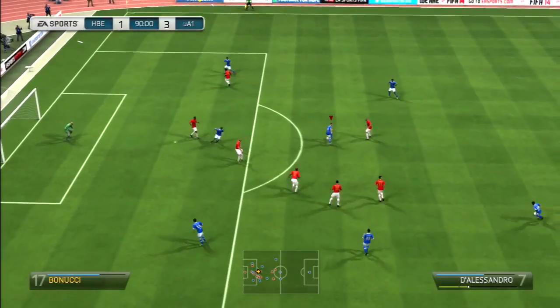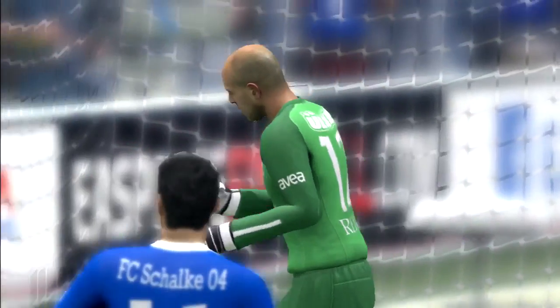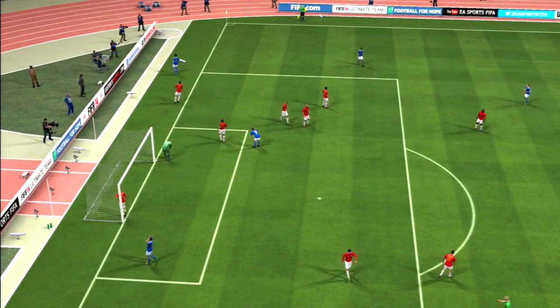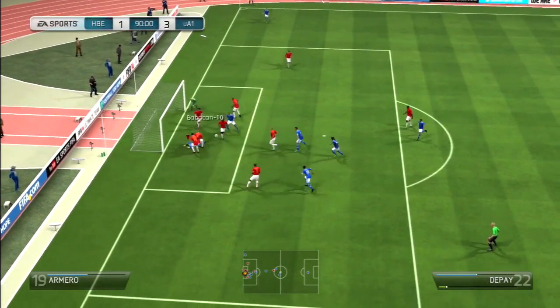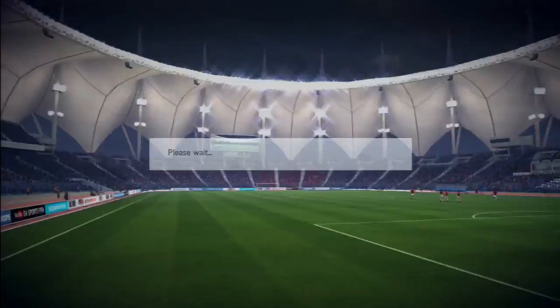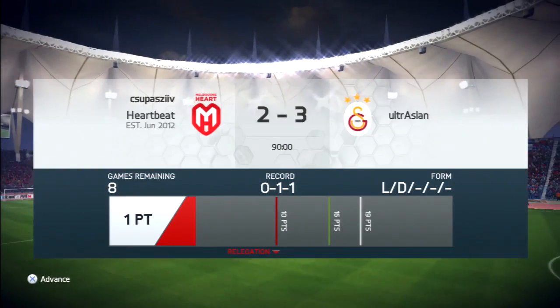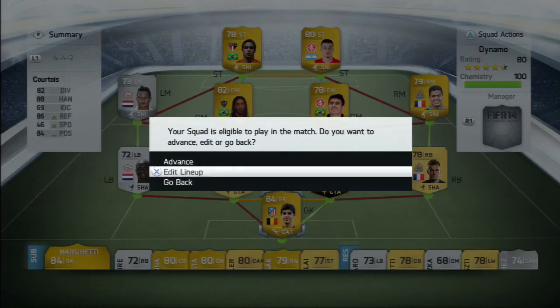I will try to find a way to defend these goals because it's ridiculous how many goals I concede this way. D'Alessandro taking the dribbling but the keeper saves the attempt. Here we made a corner and we get back another goal with Miranda, but they win 2-3. So not a really good start, so we will switch to another squad we have, the Bundesliga Hungarian side.